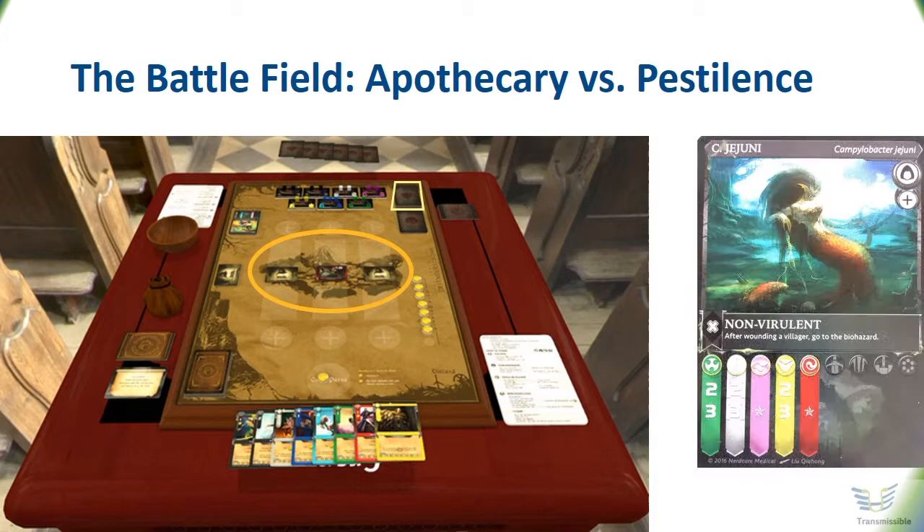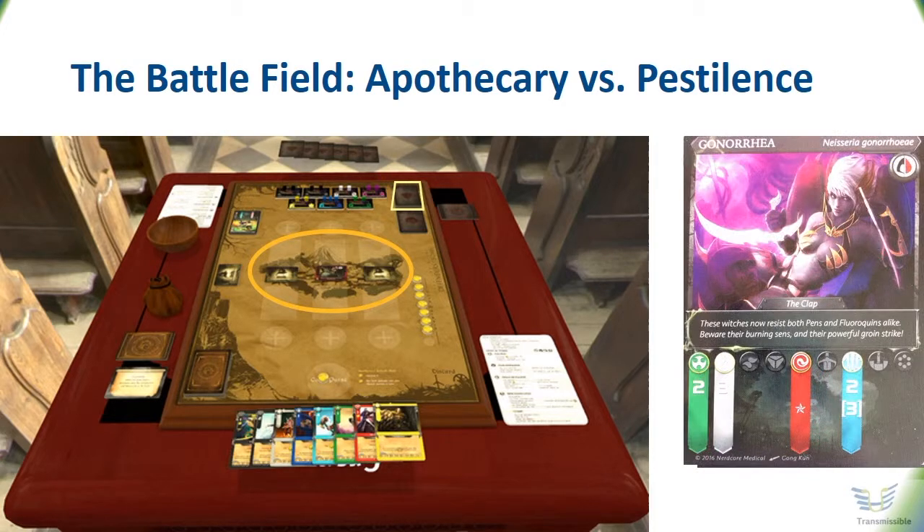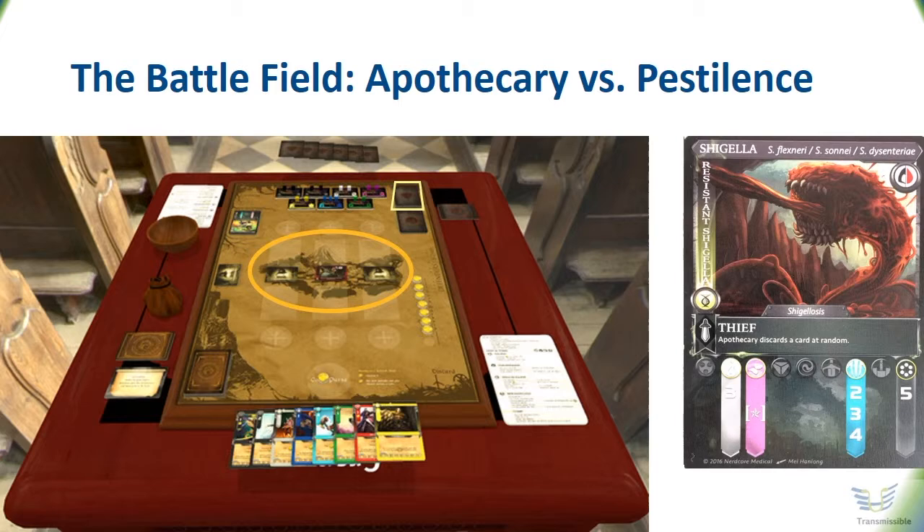These are pathogens such as Campylobacter or Gonorrhea, and of course there is Shigella. All traits of the bacteria are described on the card. For example, here you see the extra profession of this provoker. This Shigella is also a thief, which means she will steal one of the defence cards of the Apothecary — and perhaps this stolen antibiotic defence card was just the only working antibiotic in the Apothecary's hand. In the coloured banners at the lower half of the card, you will see in which of the eight groups of antibiotics you can find the treatment working against regular Shigella.